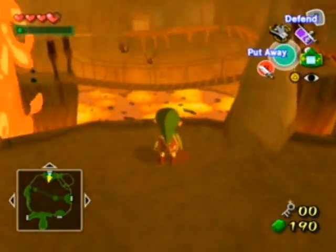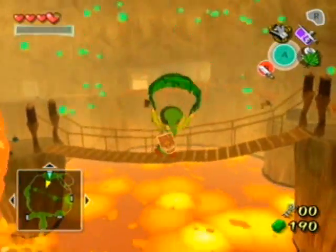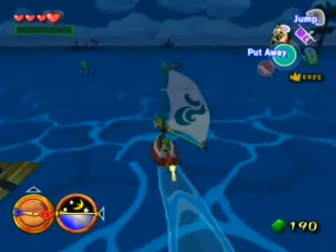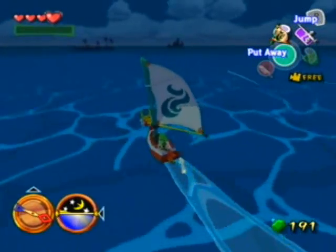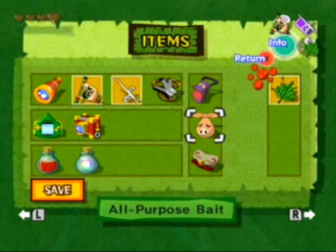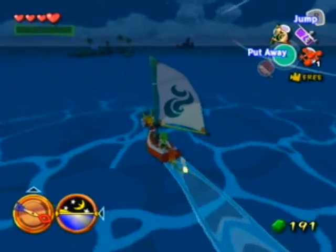That's all I have to do in Dragon Roost Cavern, so I'm going to go ahead and get out of here. I'll meet you back at Windfall since that's where I was originally supposed to go. On my way to Windfall Island I realized I can get the sea chart marking from the fish for Paw Print Isle, so we're going to go ahead and do that while we're here.